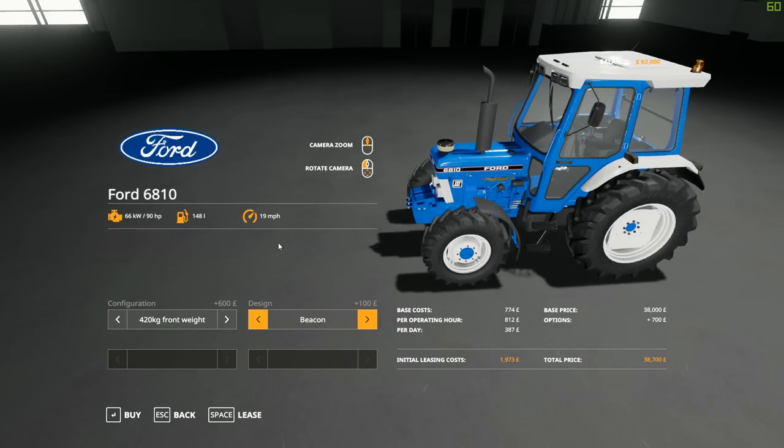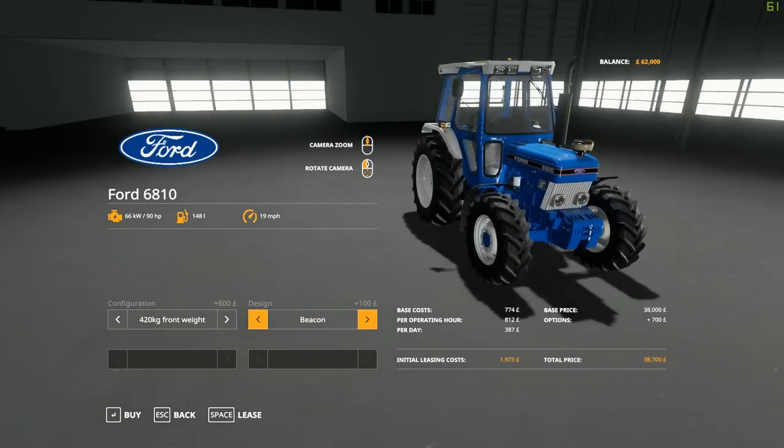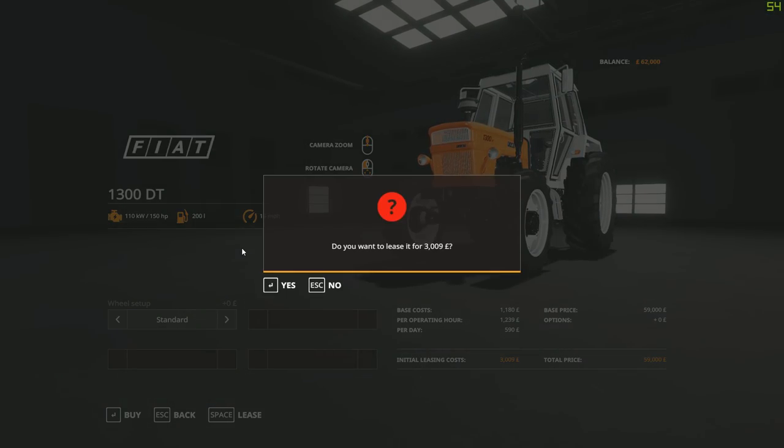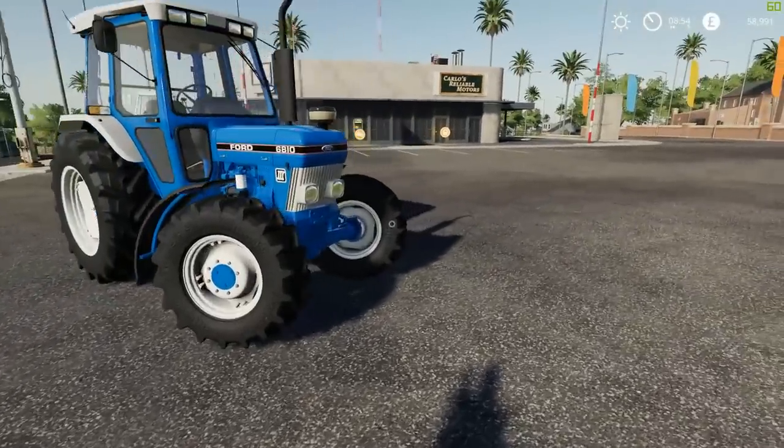You can't really tell how small it is when it's by itself, so I'll get a small tractor and park it next to this so you guys can see. I'm going to go ahead and get the Fiat real quick — we're going to lease the Fiat. I just want to get it for a size comparison.